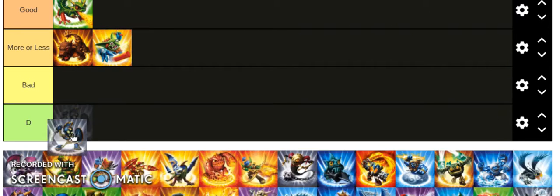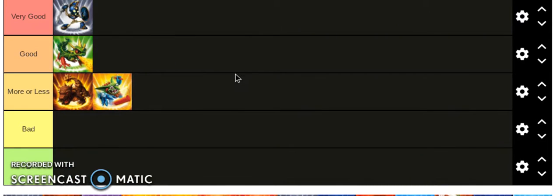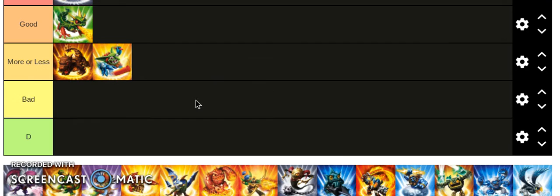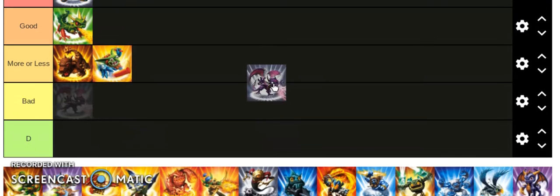Next we got Chop Chop. You can't diss Chop Chop — his name is Chop Chop, it's a kid's game. He just swings his sword, he can protect himself with his shield, and he can have like these vines come out of the ground and poke people. Does pretty good damage, he's all around just a really good Skylander — pretty fast, decent health. I'm surprised he didn't get put in the starter pack.